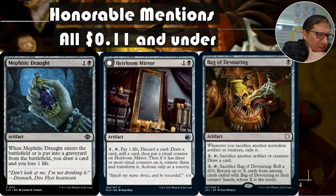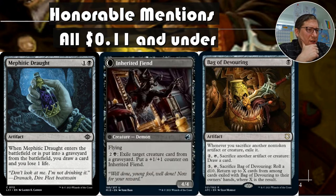If it has three or more counters on it, remove and transform it — activate only as a sorcery. Inherited Fiend is what it transforms into, a flying 4/4, and for two and a black you can exile a creature card from a graveyard. It's kind of expensive but the effect is very useful against some decks, like if you're worried about them bouncing that really annoying creature over and over again — just exile it.